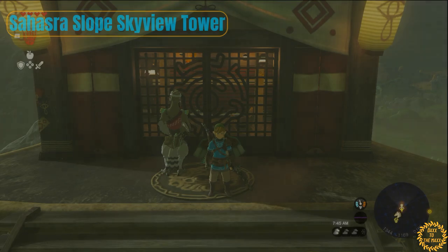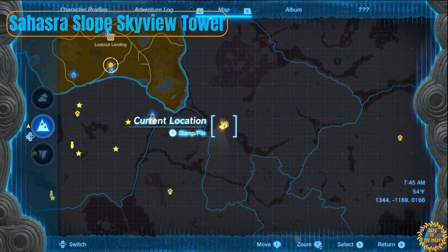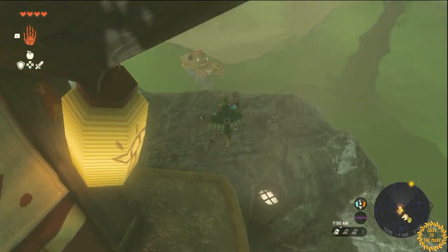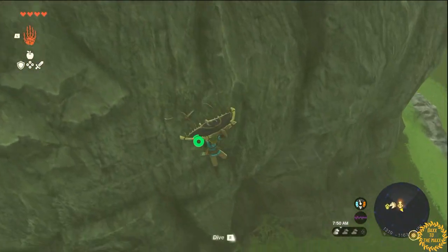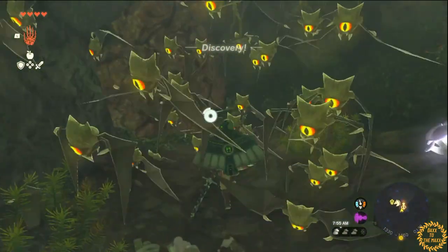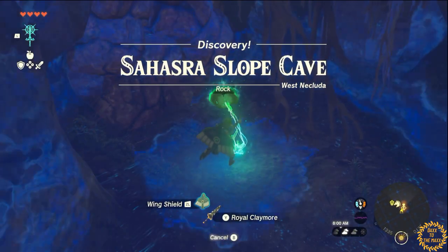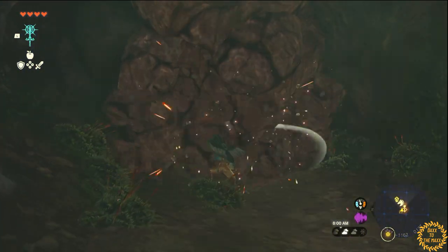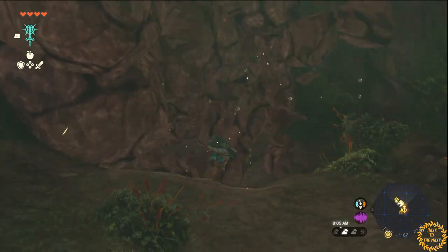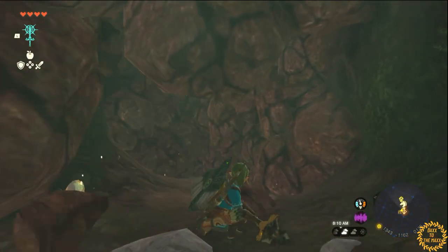Here we are at tower number three, directly east of Central Hyrule. The issue is somebody locked the doors from the inside, so we have to go to a cave. The game places boulders and locks around so you can fuse them to break the breakable stone, or if you have bomb arrows you can shoot from a distance and blow it up that way.